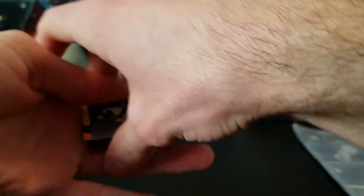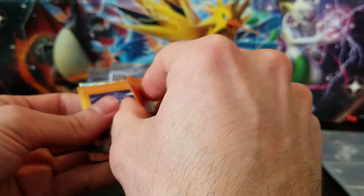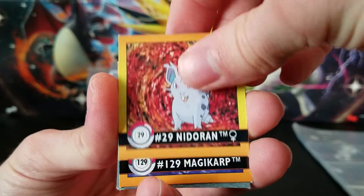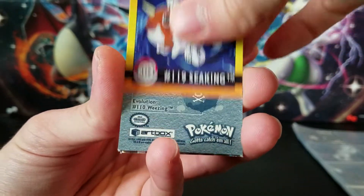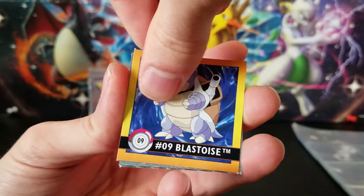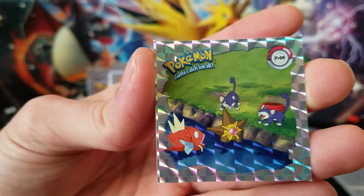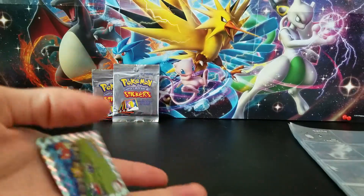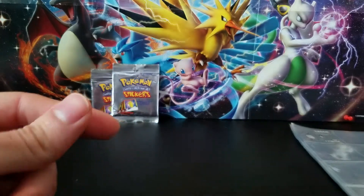Alright, fourth pack — I've got this right this time. The prism is in the back, so let's go through the commons first: Slowpoke, Nidoran, Magikarp, Bellsprout, Rattata, Snorlax, Koffing. And Blastoise — that's number nine — and Arcanine. Our prism is a group shot splashing around on the lakeshore. Very nice — leave a comment if you know where that's from.